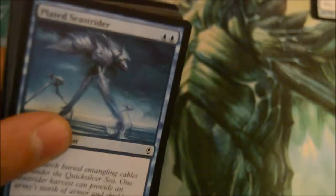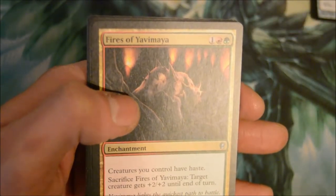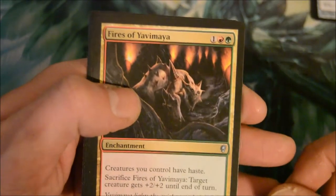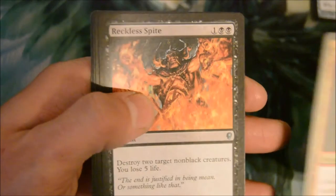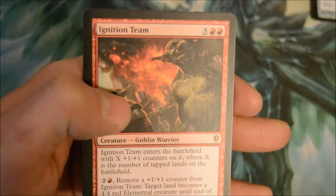Stifle is another notable pull in this set. Assassinate, Fires of Yamiya, Reckless Fight, Fire Shrieker, and Ignition Team.